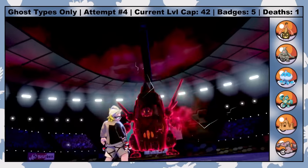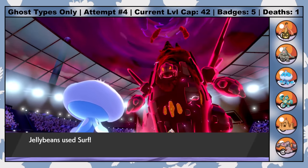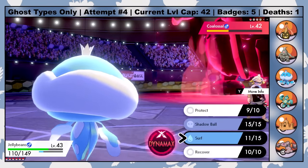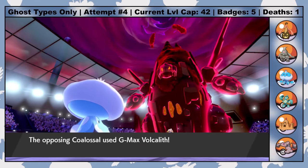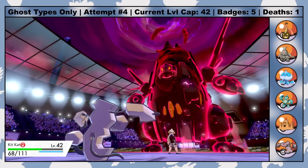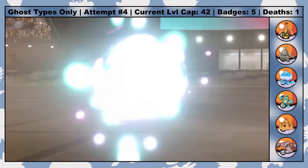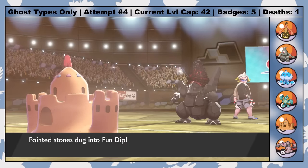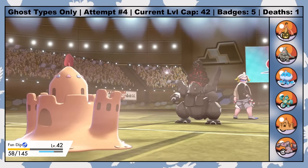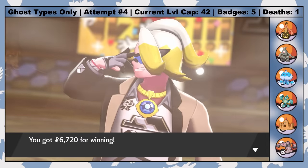With that, I can head to Circhester Bay, beat up a few Team Yell hooligans, and get the Aquatic Rotom Bike. This means I can finally head to Axew's Eye in the Wild Area and get a few Sitrus Berries from the lone berry tree on the tiny island. These would've been so helpful through my playthrough, but it's better late than never. I can also catch a Dhelmise from Route 9 now, but because Dhelmise is a 1% encounter and I already have a Ghost/Grass type, I decide it's not really worth it.